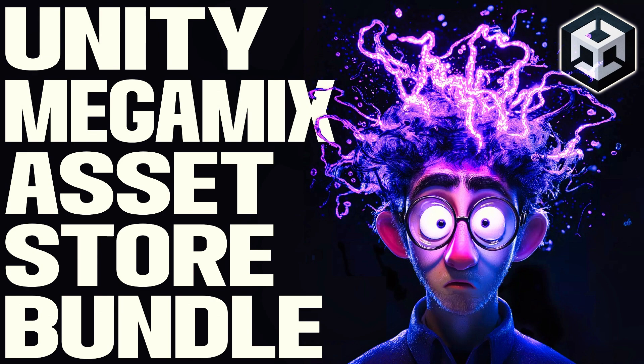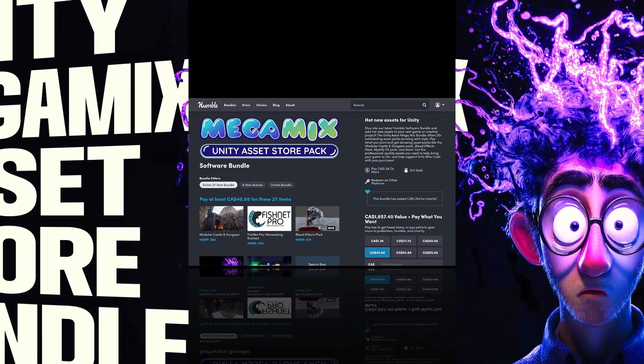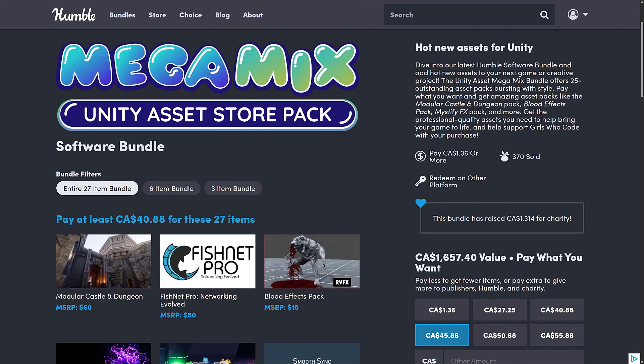Hello, ladies and gentlemen, it's Mike here at Game From Scratch. Remember when Unity set itself on fire? Well, before that, Unity Asset Store Humble Bundles used to be some of the most popular ones out there, and then they basically just went away. We're starting to see a trickle of them come back, and that's what we've got today: the Megamix Unity Asset Store Pack.